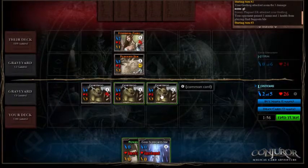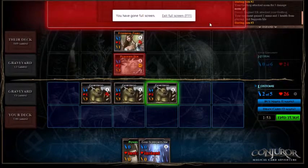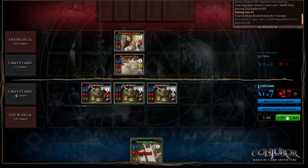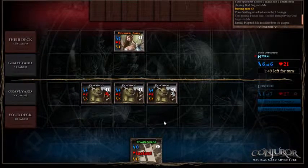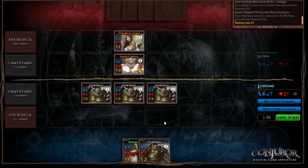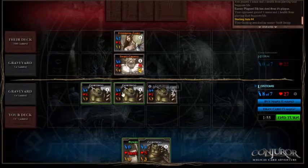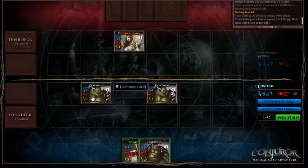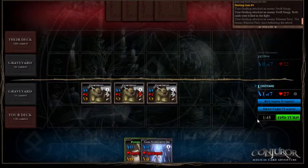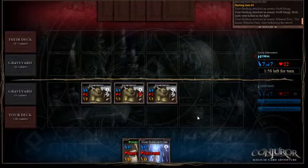It's interesting that Norm is using Plagued Elks — a lot of people don't really use Plagued Elks anymore. We'll just use this opportunity to kill off that Swift Grog. That leaves us vulnerable to a Fire and Sword, but only one Gorthog will die to that, so it's fine.